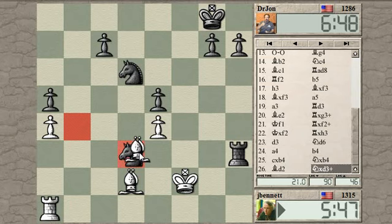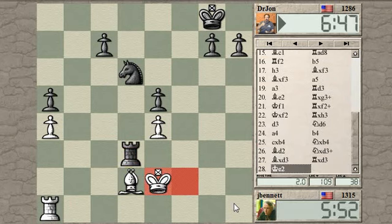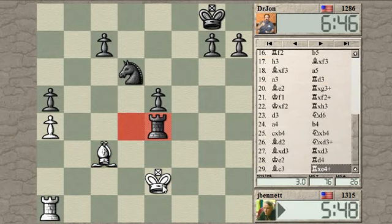He just takes a pawn. Let's hit the rook. I cannot defend the e-pawn either. I'll try and pick up his e-pawn, but he's got his rook on it.